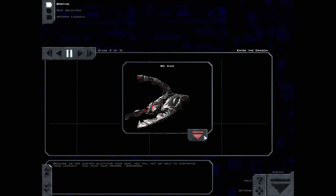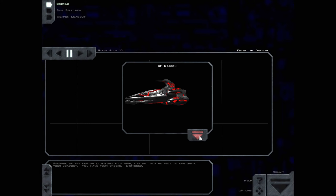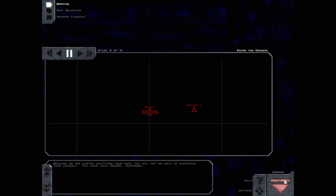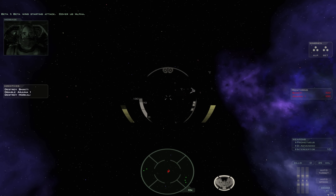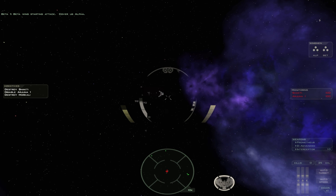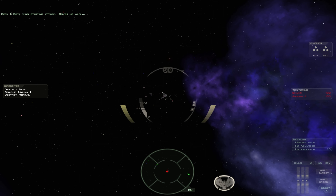Because we are custom outfitting your ship, you will not be able to customize your loadout. You have your orders. Dismissed. Well, I guess we commit then. Beta Wing starting attack. Cover us, Alpha. No, I'm busy. The Shakti's easy.